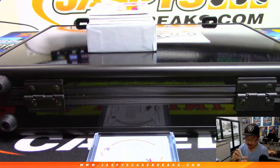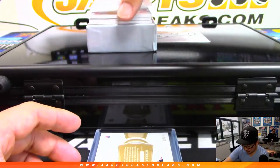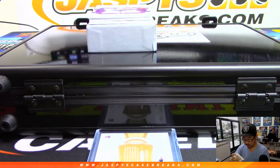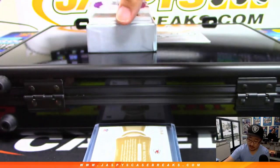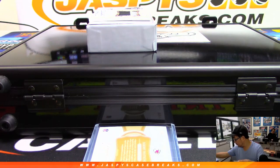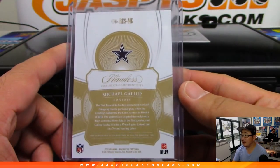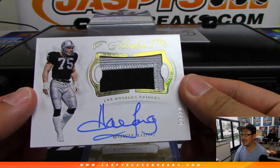Remember, the other half of this random hit break is in the store right now on JaspysCaseBreaks.com — guarantee yourself a random but guaranteed hit. Five out of 20 for the Chiefs — Sammy Watkins, nice patch, nice autograph, he always has a nice auto. Four out of five — someone's going to get a real nice one here — that's Michael Gallup, four out of five. I like the purple foil they've been using in some recent products. Silver and black — Howie Long, a little Raider Joe mojo, seven out of 20.